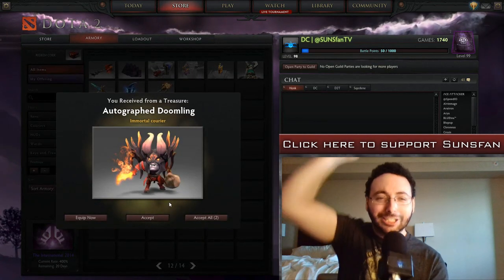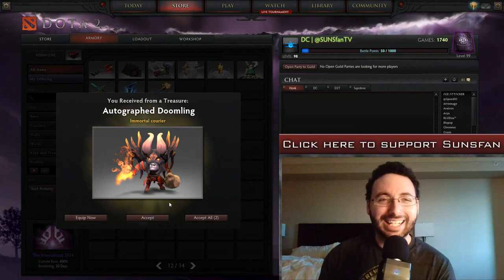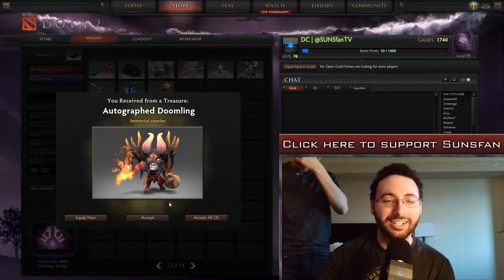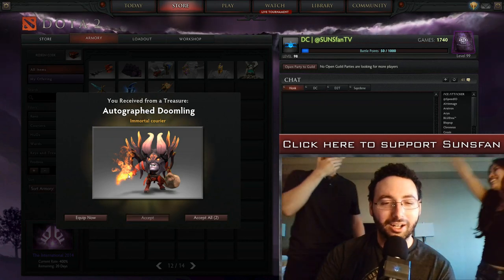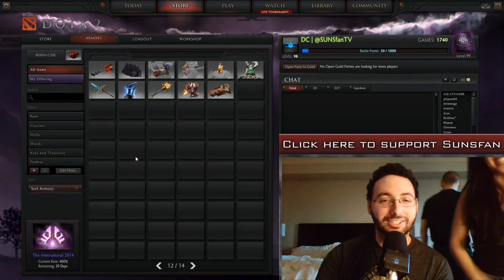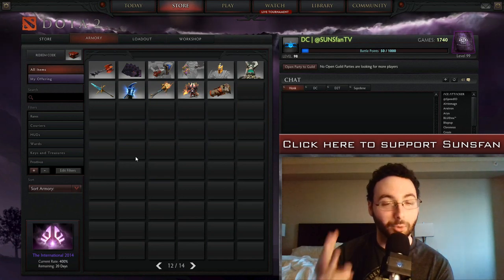Yes! Yes! I don't believe it! I can't even flail my arms because I have a microphone in my hand. I don't believe this! How is RNGesus so beautiful? I feel so happy. As you guys can see, it only takes three chests with my face on it to get an immortal courier.